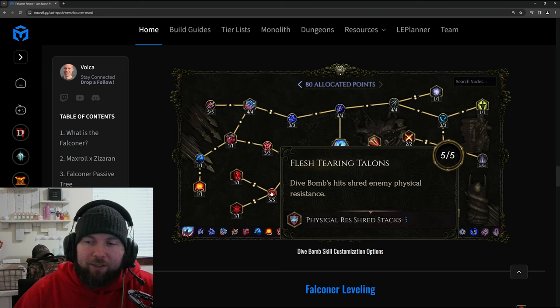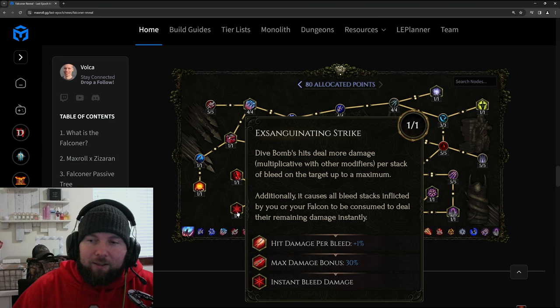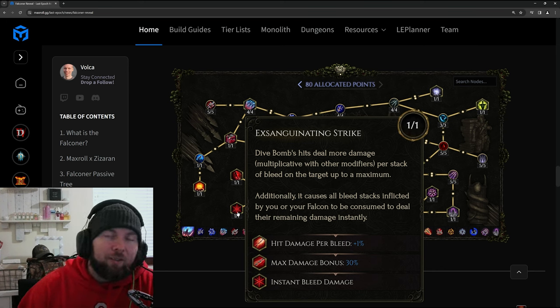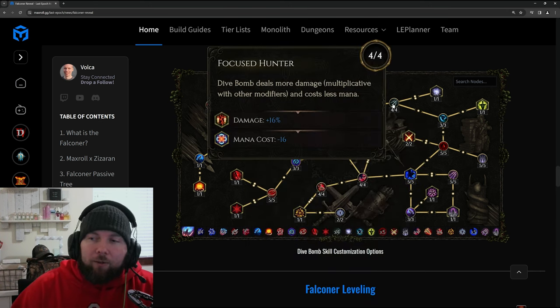Still in the bottom left: Flesh Tearing Talons makes Dive Bomb hits shred physical resistance. Red Wings grants a stack of Crimson Shroud per enemy hit, so you can easily reach your maximum three stacks. Ensanguinating Strike makes Dive Bomb hits deal more damage per stack of bleed on the target, up to a maximum of 30% more damage bonus, and it also causes all bleed stacks inflicted by you or your falcon to be consumed immediately, dealing instant damage on that hit — really cool.